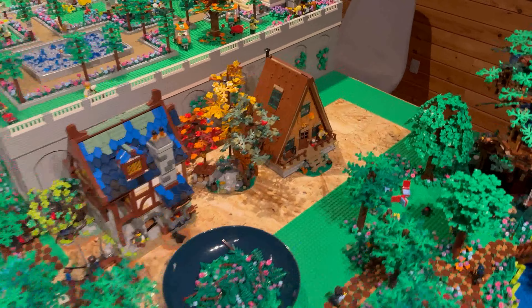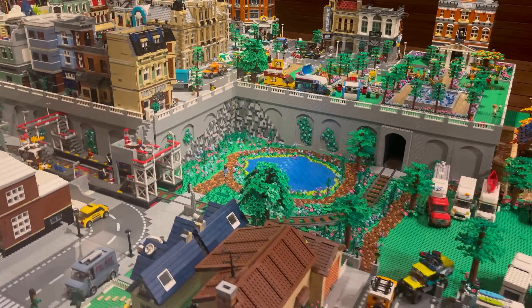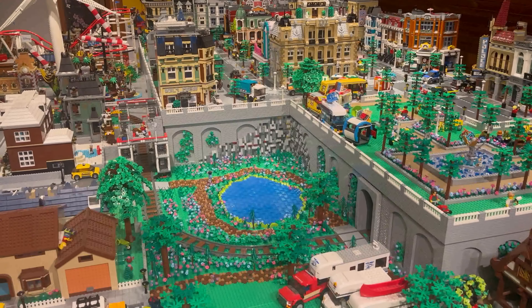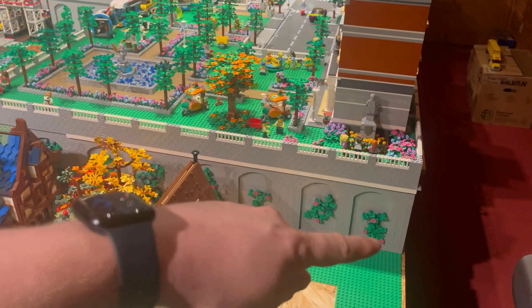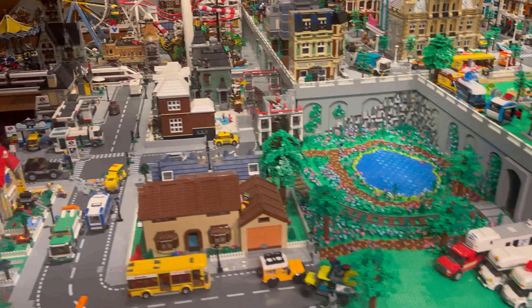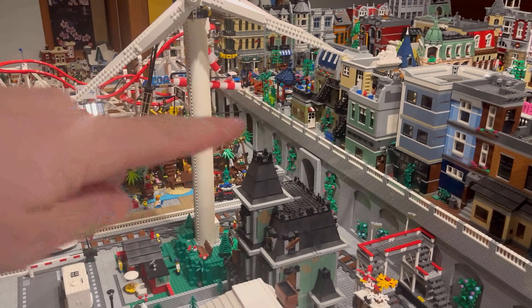The five base plates haven't arrived yet — hopefully tomorrow. But something has happened: I received the small order I was waiting for, with the four-by-four green plates and the two-by-three slopes. I just have to put those in and update the trees that don't have the right base. I'll do that, and then the next thing you'll see is hopefully the base plates in their right area.